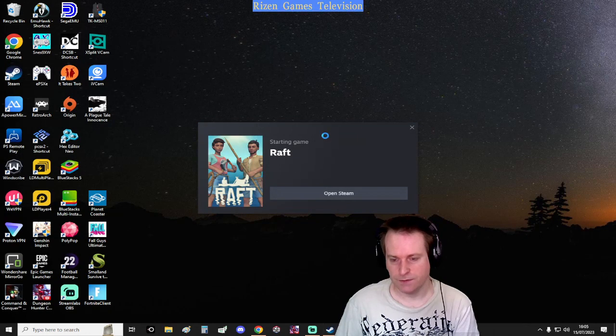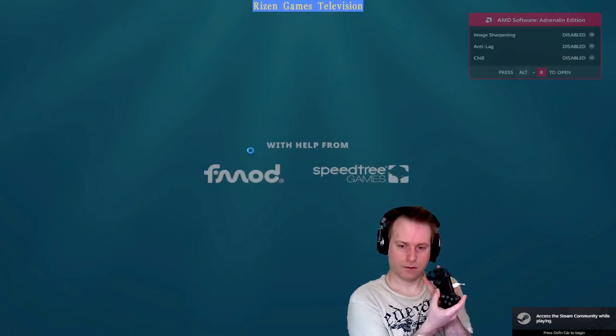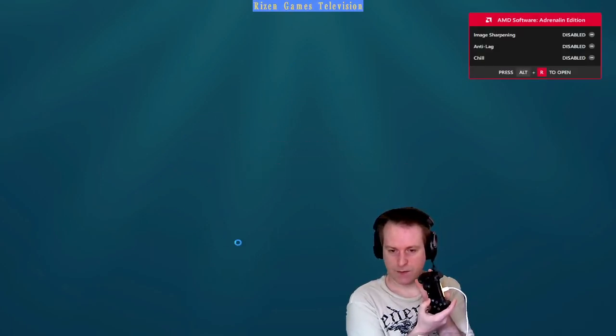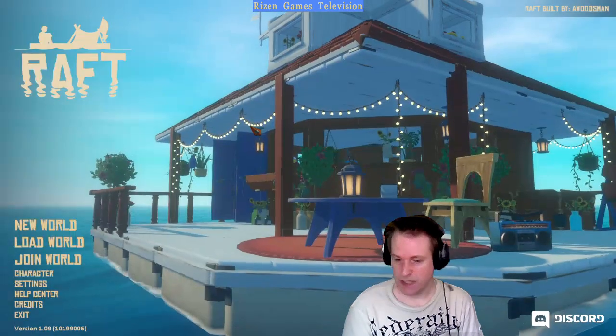Minimize Steam and go back into Raft. Instantly, if your right thumbstick moves you — you can see me moving the right thumbstick — if it moves the cursor, you know your controller is set up. I've never played Raft before because I couldn't — the controller support wasn't there — but now it works.